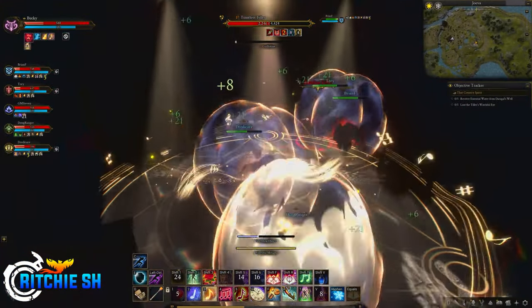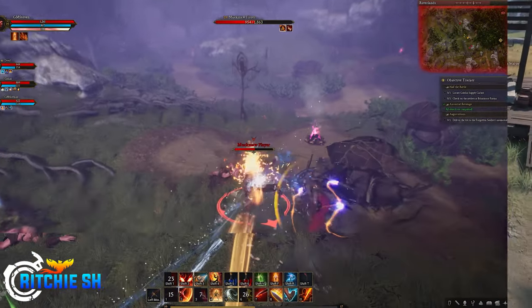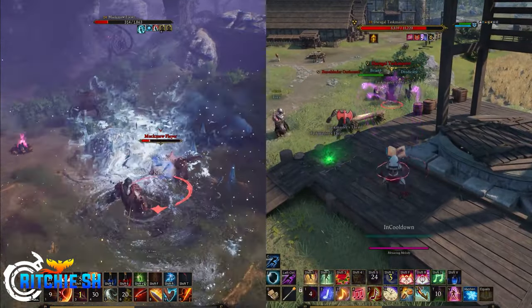Yes, I said tab target and action combat mode. Intrepid is taking a more unique approach to combat within Ashes of Creation, something that a lot of MMOs stray away from. Their goal is to give a good balance between the tab-targeting combat, like you'd find in games such as World of Warcraft, and the action combat from games such as New World, while allowing players to seamlessly switch between the two stances, allowing them to choose what feels right for their playstyle.